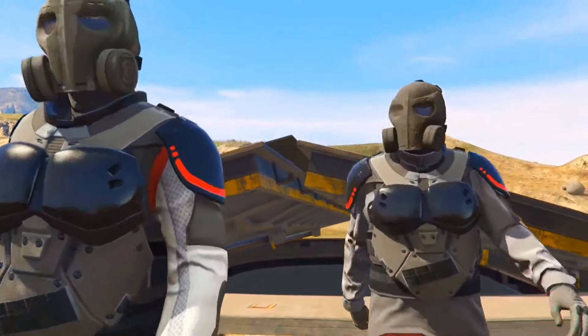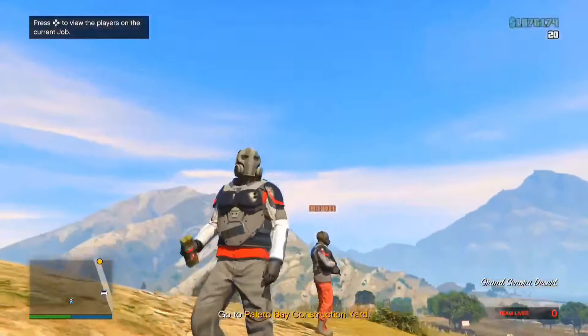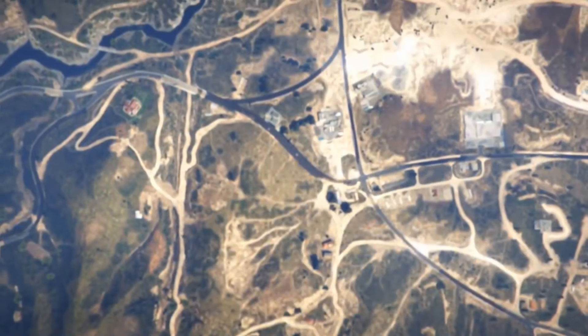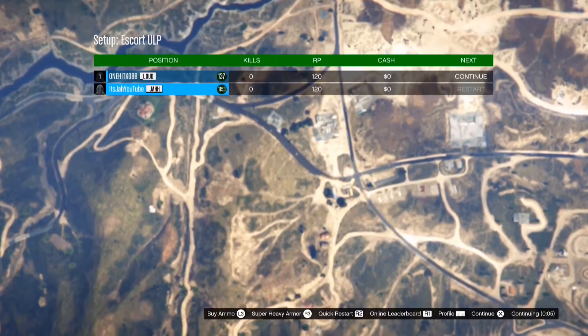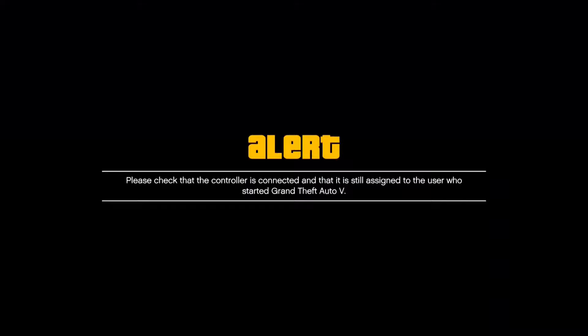After you blow yourself up, you'll respawn up in the clouds. While you're up there, don't click anything. Tell your friend to press X (or A on Xbox) to continue. Once he does, don't press anything, and watch for a small gold spinning circle in the bottom right corner — when you see that, disconnect your controller.